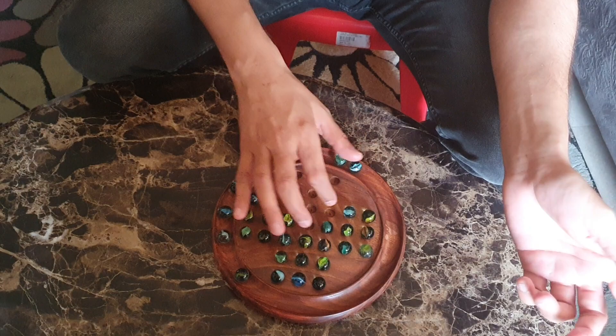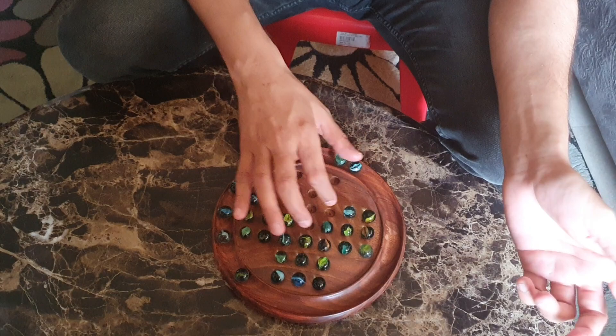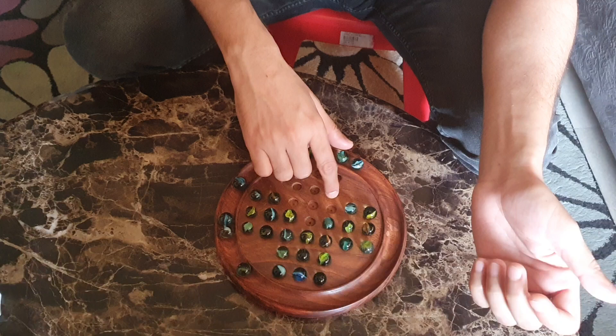Now, the next strategy is that I need to get rid of these 8 marbles. Or block like this — basically here. The idea is to bring a marble over here. So let's try it out.